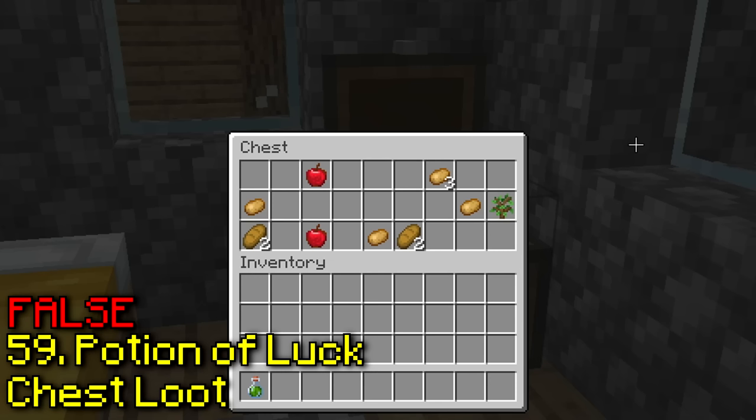You can shoot fire arrows through the bottom of a lava cauldron. Wait, it works — you just have to angle it right. This is sick.